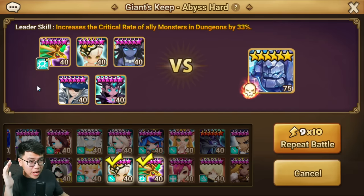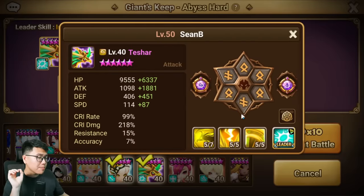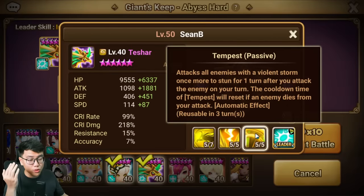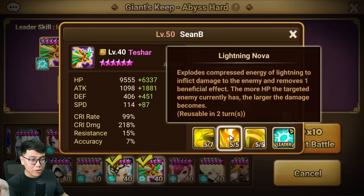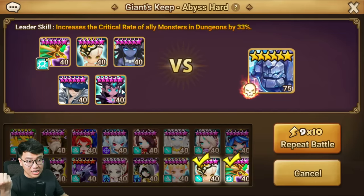What about using Tessha to clear the trash wave? That is totally okay as well. Tessha's skill allows you to destroy the trash wave very fast. But Tessha will contribute next to nothing in the boss stage — no matter how well you build her, she will hit like a wet noodle compared to Akamamir, Lin, or Vermos.